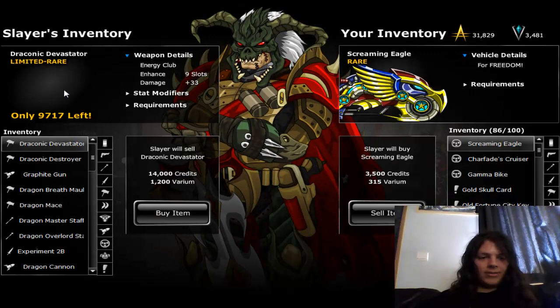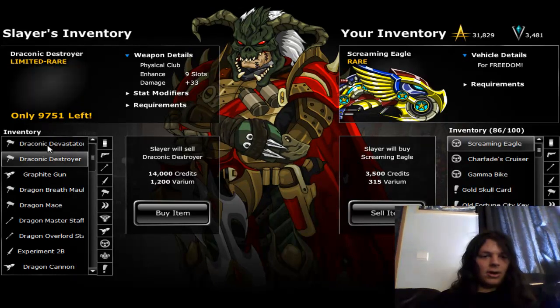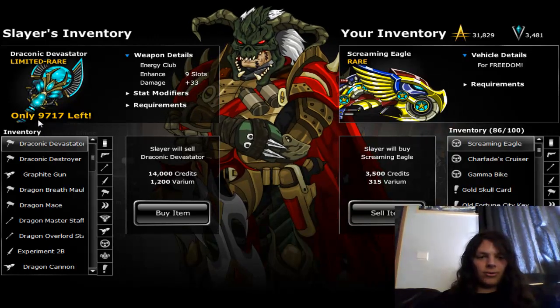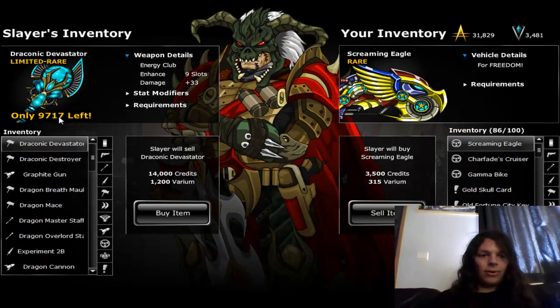The Draconic Devastator and the Draconic Destroyer are limited rare items, but don't fear — they will be refilled infinitely until September the 6th. When DragonCon ends, these weapons will be reset to zero, which will make you unable to get them.